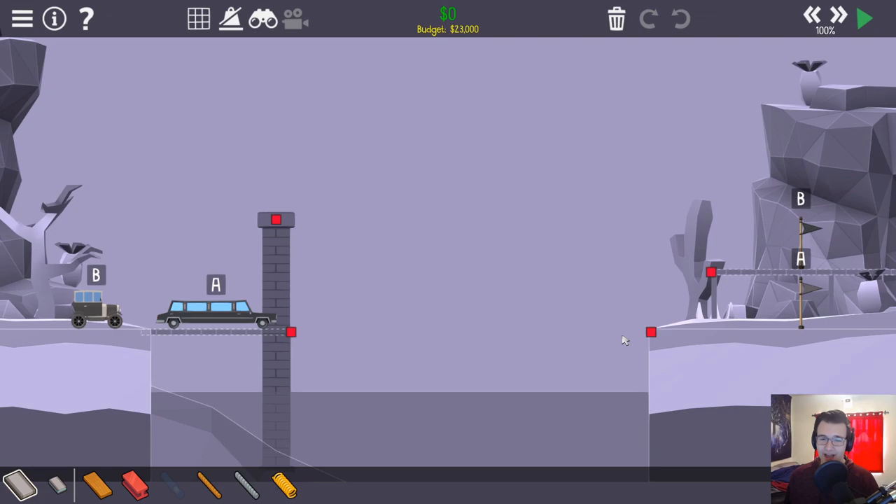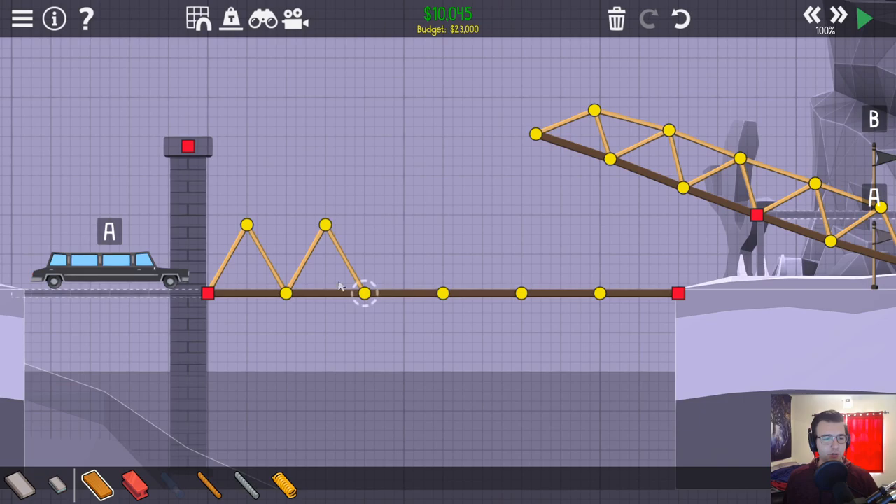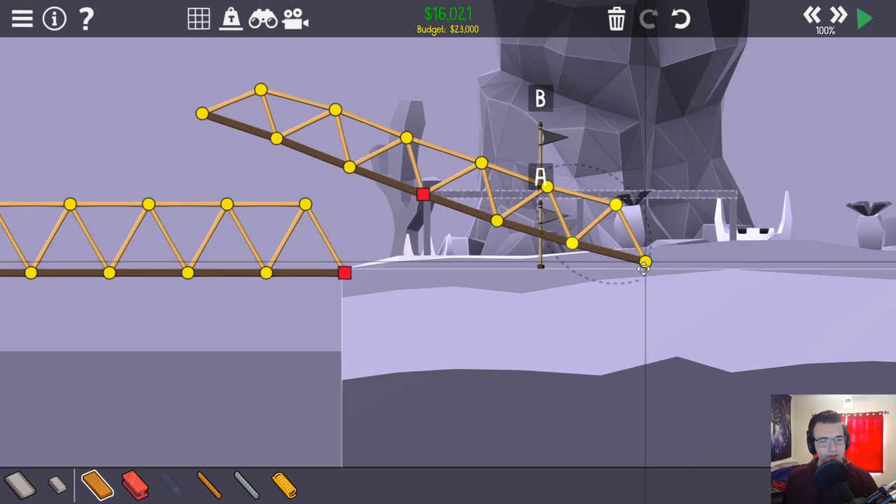A trap door, huh? Okay. Actual spring level. So the good news is actual trap doors are pretty easy. So we do something weird like this. It's gonna be an actual trap door where this guy pushes this road, so it will fall down behind it.